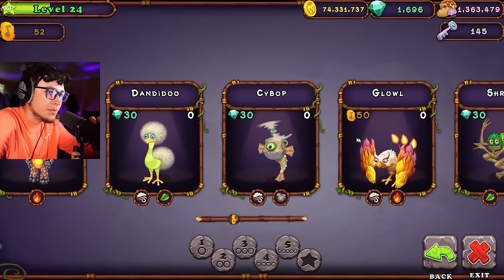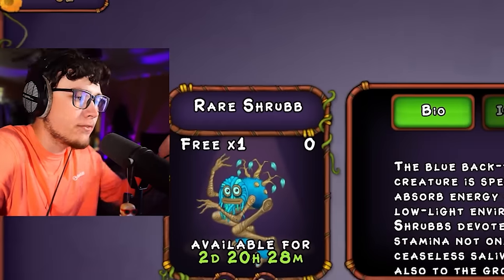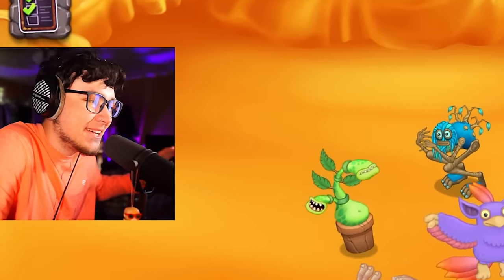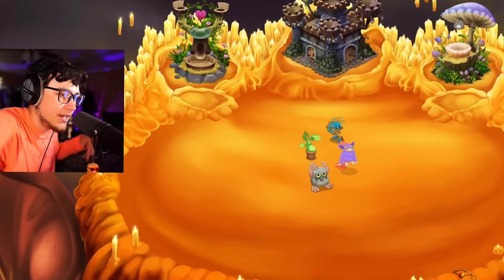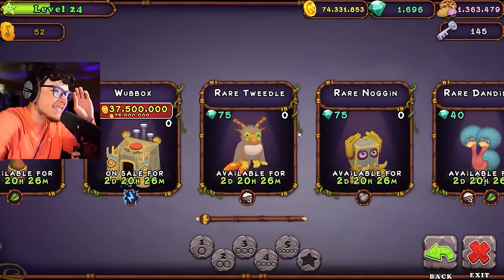I think that is our final monsters that we can buy, right? Yes. But I actually do have two monsters here. I have a rare shrub - I might as well just use it on this island. This is our beatboxing king. Let's see what he's gonna sound like. Yo, shrub! Yo, we here. We on fire.